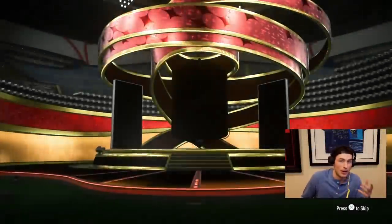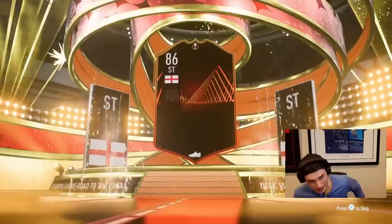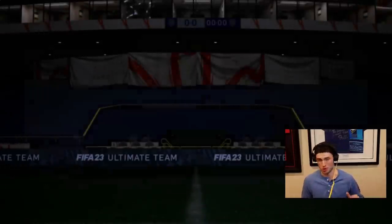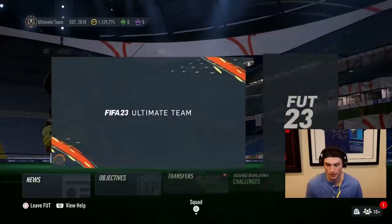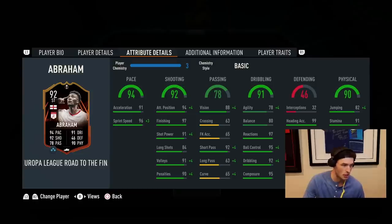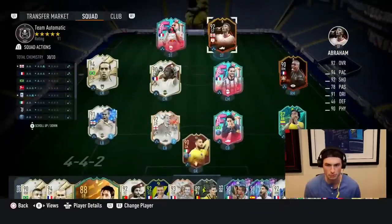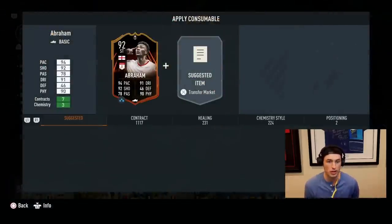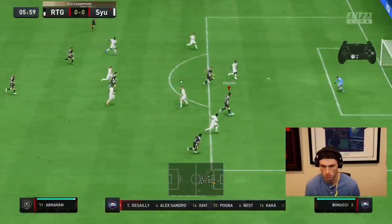We gotta complete Tammy, because there is some five-star potential with this card. Even before the upgrades he looks really really good, so we're gonna complete the SBC. We just did six-foot-five for Jammy Tammy, the birthday legend himself from last year. It's tough to say what's exactly the best chem style for Tammy — my guess is probably an engine, yeah everybody's saying engine. We're gonna be playing him as our striker in a four-three-two-one.